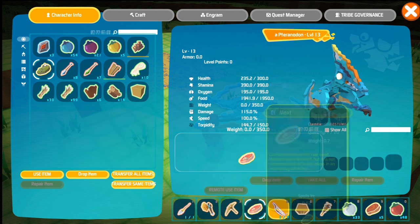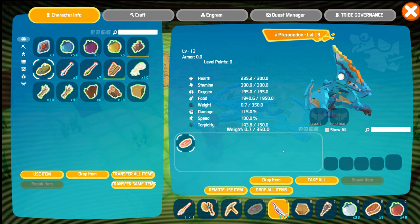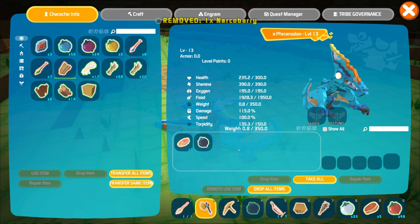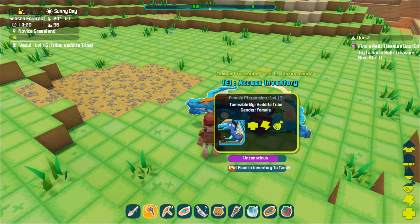At this stage we need to start the taming. So we drop in some food, which is meat, which somehow the beast eats while unconscious. We also drop in some narco berries just to ensure it's kept unconscious, and the way to use them is to hit the remote use item, after which the torpidity will increase a bit.